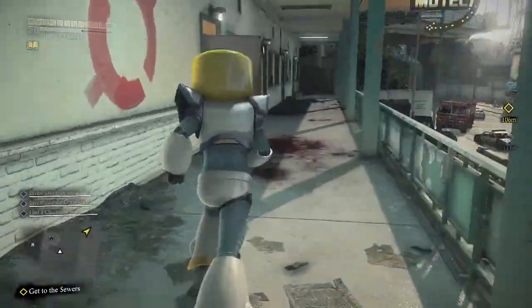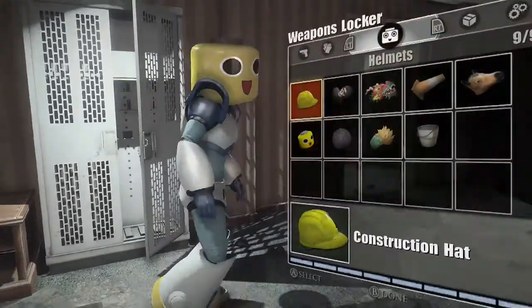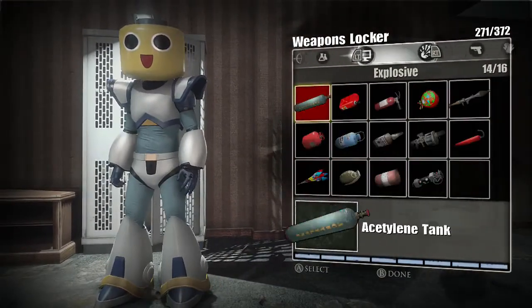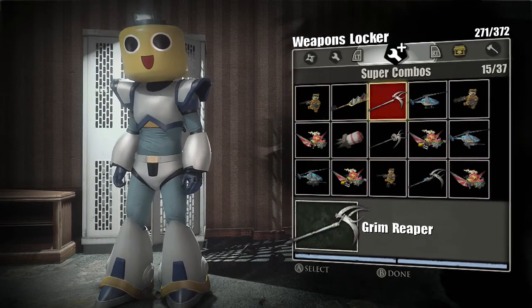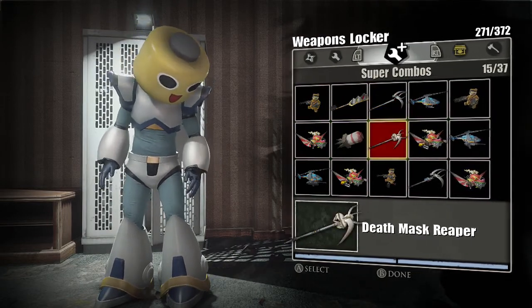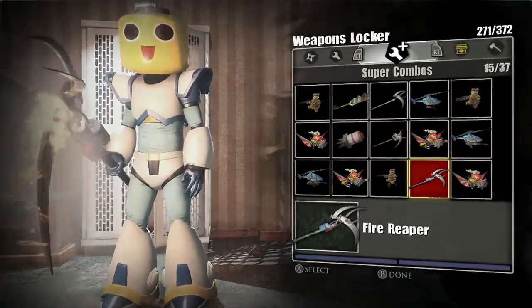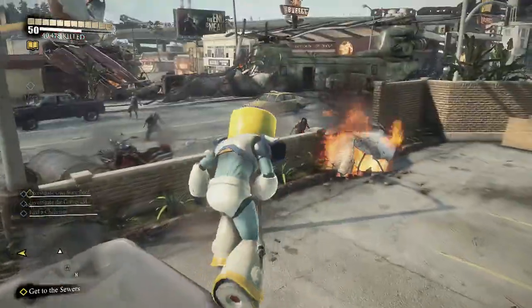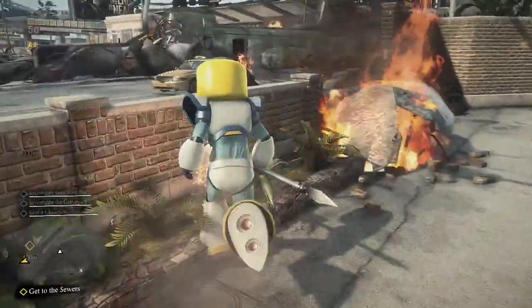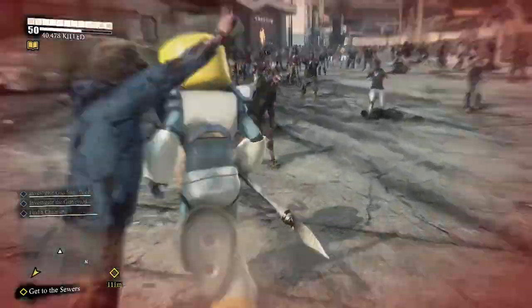Now I want to show you something else that will also help you with PP challenges — whether it's to use a specific weapon, get fire kills, get long multi-kills, or just level up fast. This is a super combo called the Fire Reaper, but you can really do this with any weapon you prefer. To me this is just the best overall weapon, but you could do the lightsaber, a katana, anything you want that you enjoy using.